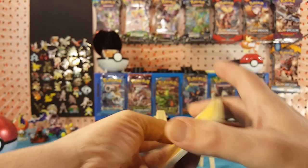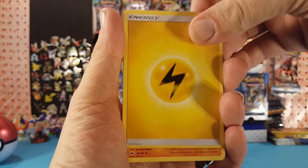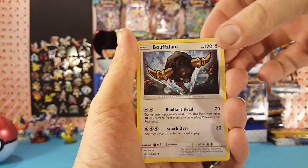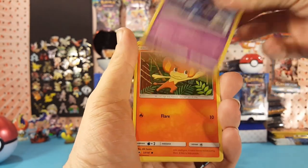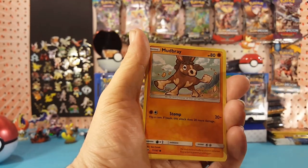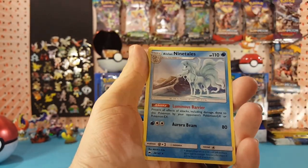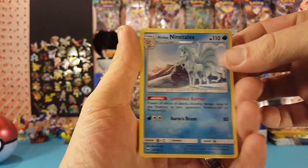Dragon's Majesty — let me know in the comments below what you guys pull with it. We have Electric Energy, Rhydon, Electric, Buffalon, Togedemaru, Krokorok, Passimian, Magikarp, Mudbray. Morelull is our Reverse, and Alolan Ninetales is our regular rare — still not a bad card to pull.